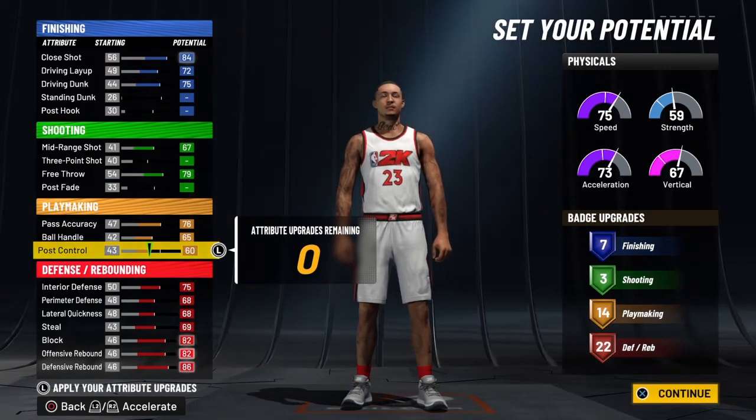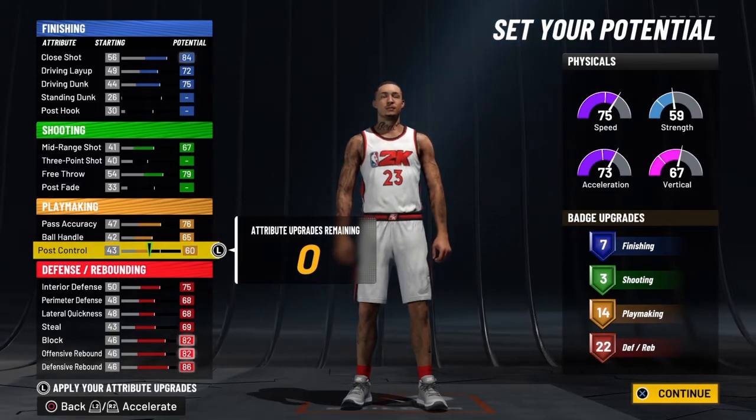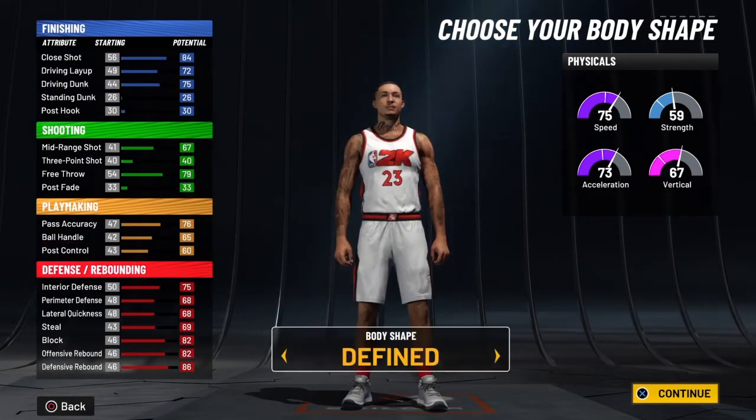You're looking at seven finishing, three shooting, 14 playmaking, and 22 defensive and rebounding badges — a total of 46 badges. That's not bad considering you're getting a guy who's really good on the defensive side of the ball, able to playmaker a little bit, and he's gonna get park dunks at this stage too — pretty nice.